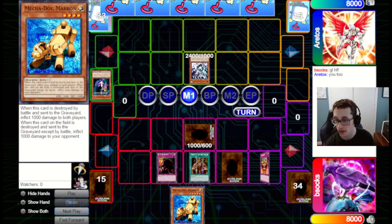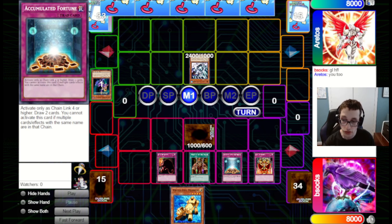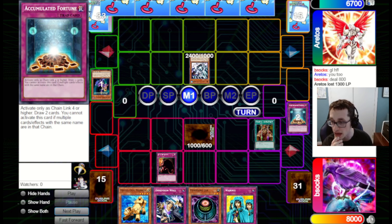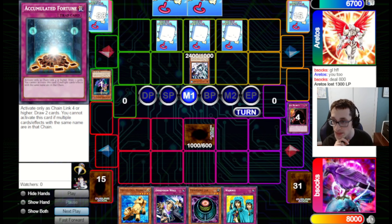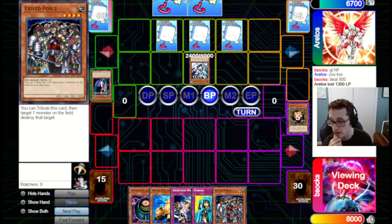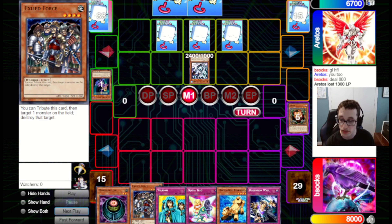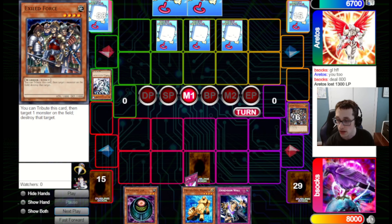They go for Mobius instead. We chain those and then go for Accumulated Fortune while we have the opportunity — this will be Chainlink 5 on Accumulated Fortune, but that doesn't matter as much as for Chain Strike since Accumulated Fortune doesn't care what link it is. We actually draw into the Morphing Jar, which is funny, so we can search out something else with Sangan. I search out Exiled Force because I want to deal with the Exiled Force, pop the Mobius, then potentially set up for attacking with Marin next turn. We set three and pass back.